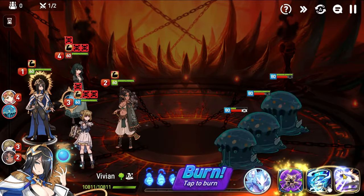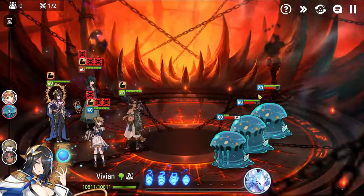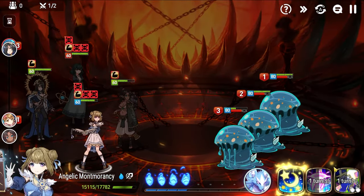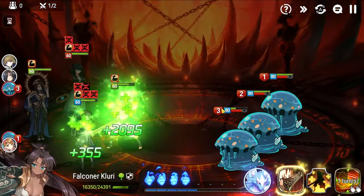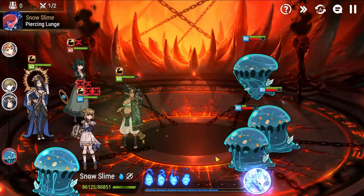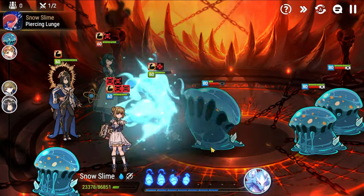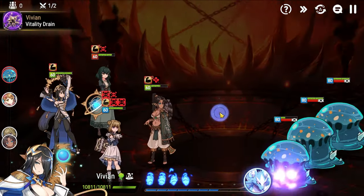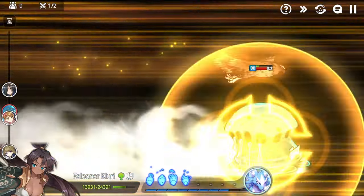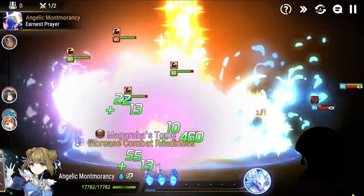We can cheat a little and just use S3 to pass Vivian's turn, then have the slime hit Kluri instead. Unhealable has to get cleansed whenever possible, especially because we have three ultimates coming up. I'll skill three just to have her not get poison. We'll soul burn here to top everybody off and get rid of all their debuffs.